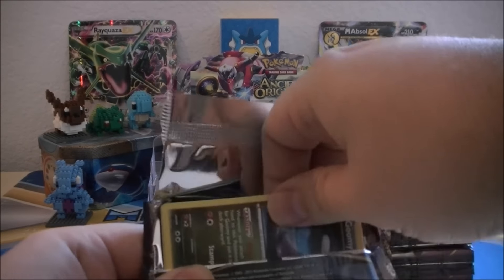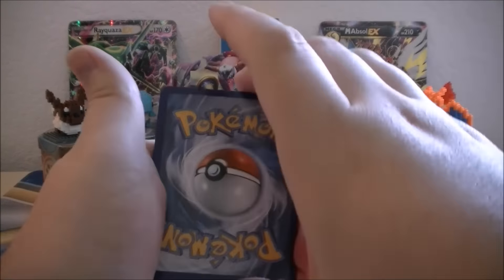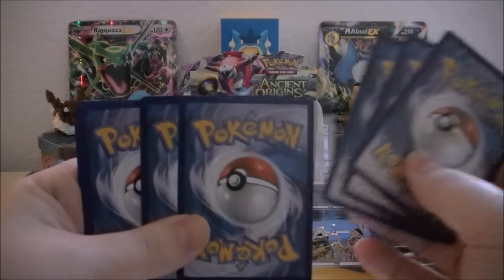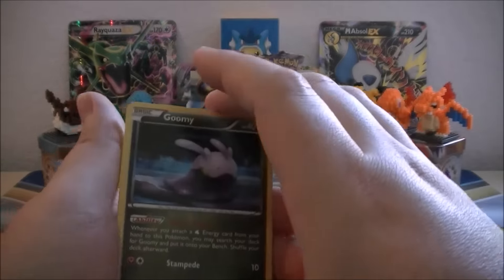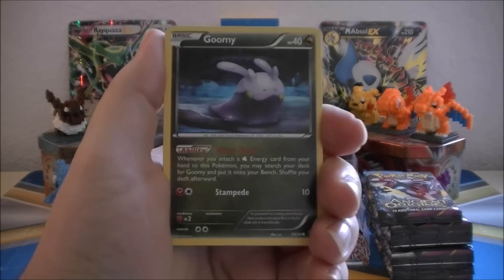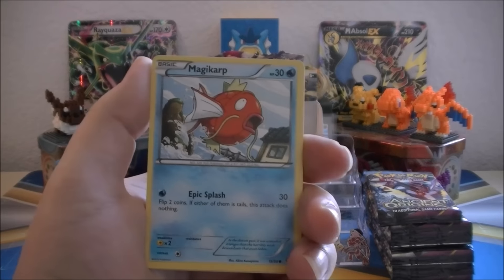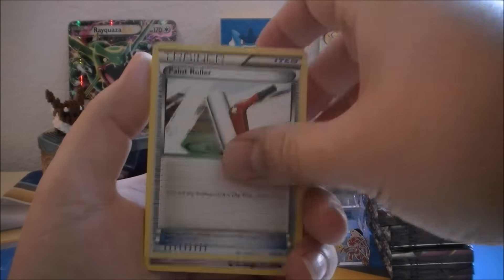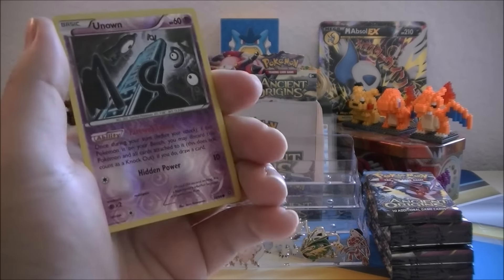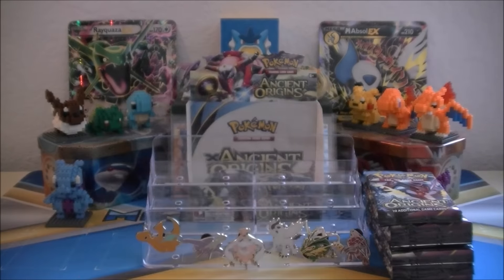Alright, let's get rid of this pesky code card. We got Goomy, Wooper, Spinarak, Quagsire, Magikarp, Faded Town, Whimsicott, Paint Roller. Our Reverse is an Unknown, which is actually pretty cool looking. And our Rare is a Claydol, non-Holo Rare.